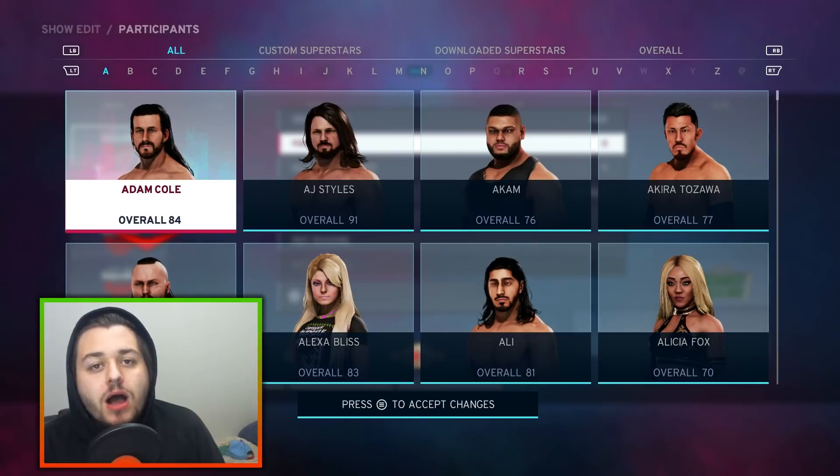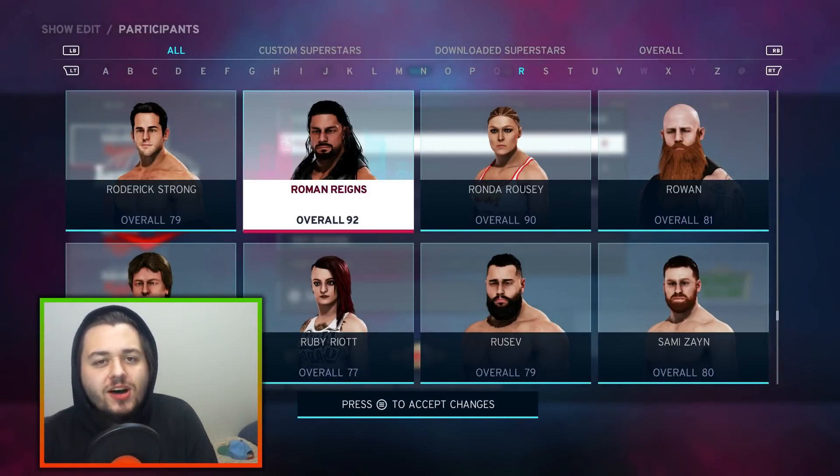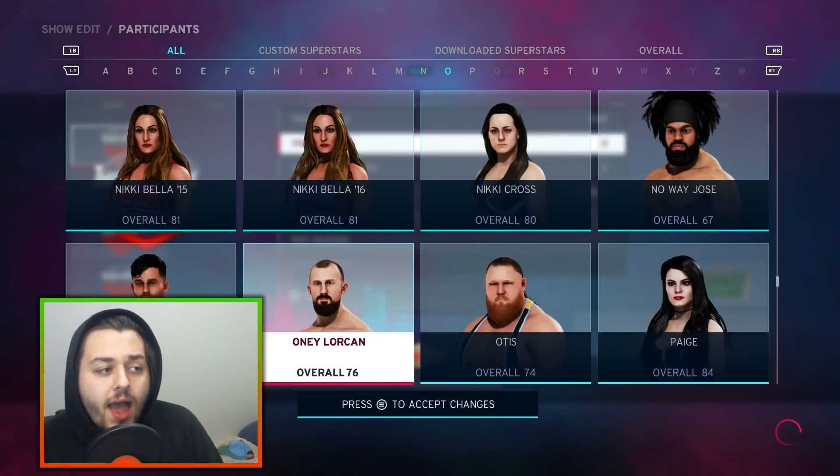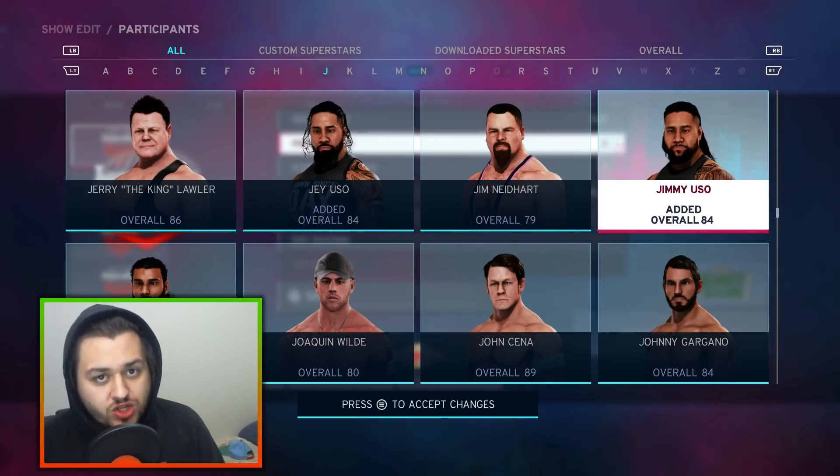So without further ado, let's go ahead and start drafting. With the number one overall pick in this draft, I am picking the big dog, the Tribal Chief, Roman Reigns. But not just Roman Reigns — we're going to go ahead and grab Jay and Jimmy Uso as well.